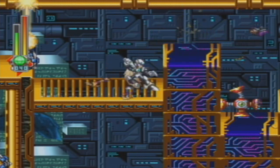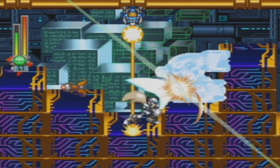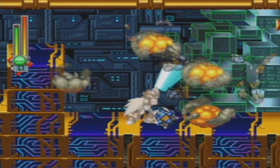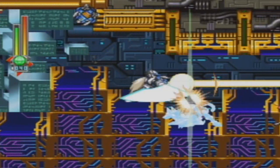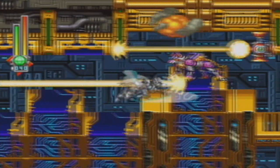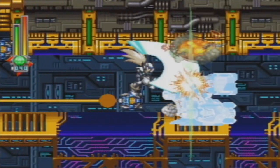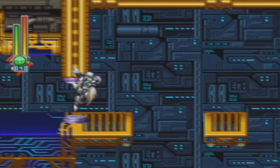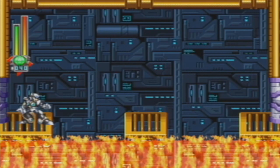As you may notice, this stage is like a combination of gimmicks from all the other stages. These are the lasers from Shield Sheldon's stage. Bomb-dropping enemies from Rainy Turtloid's stage. All sorts of stuff. These little dogs are from Blizzard Wolfang's stage, and so on and so forth. There's a lot going on, obviously. Now this part is a little tricky, but once you know what to do, it's really easy. There's gonna be magma coming up — fire — based on Blaze Heatnix's stage.